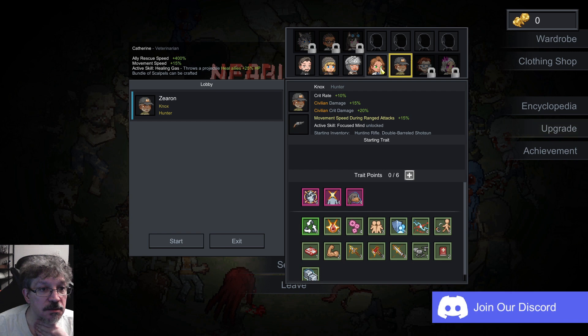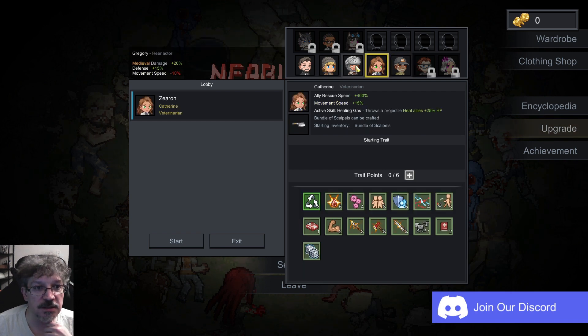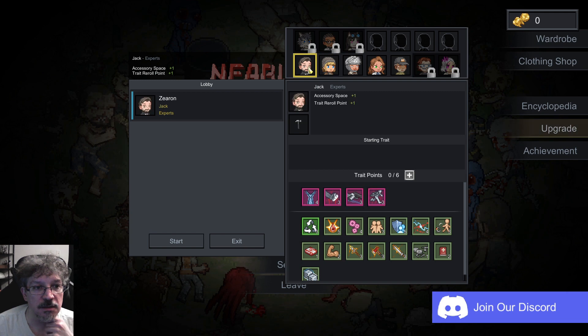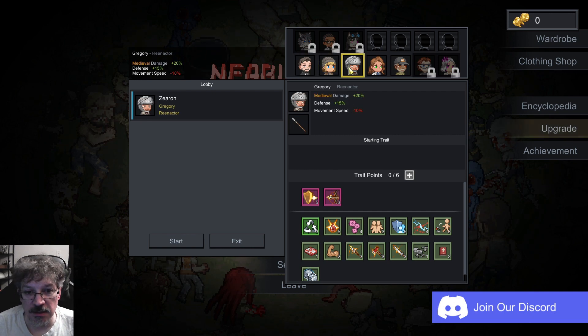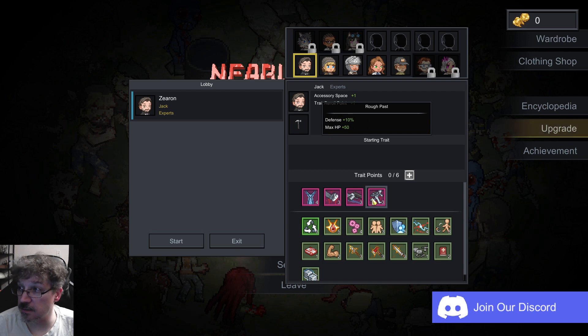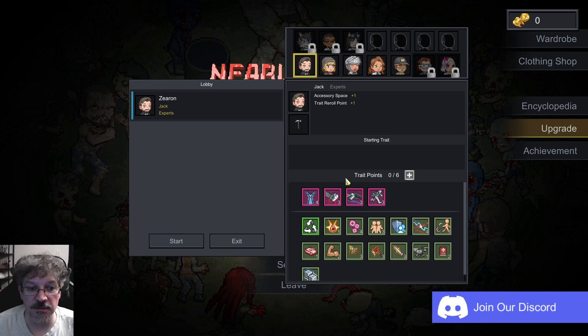Ally Rescue Speed — I don't care about that. Medieval Damage, Defense, Backpack Space. You know what, let's just go ahead and go with this guy. He seems to have a lot of trait points down here. Let's just jump into the game. He's fine, let's just be this guy — The Hammer.